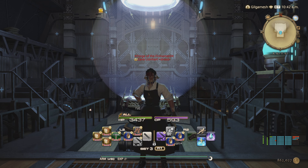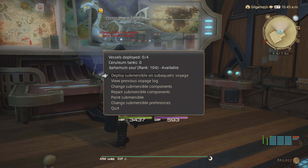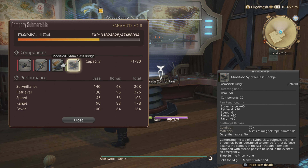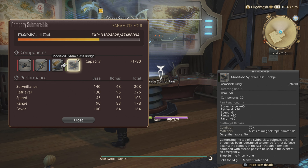Just like regular gear, submarine parts and airship parts have wear and tear. Go to the voyage control panel, select your sub, repair, and see exactly what condition your parts are in. Red means they're broken, blue means their condition is 100%, and green means that the condition is below 100. You can see that under the crafting and repairs section.